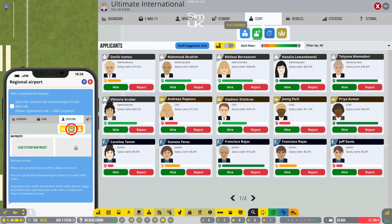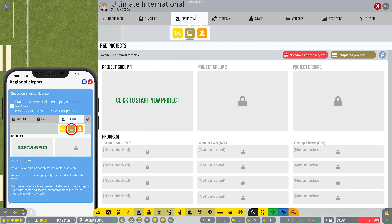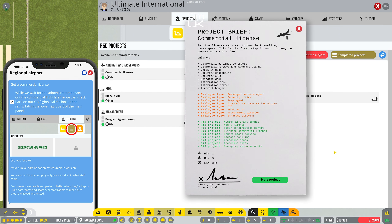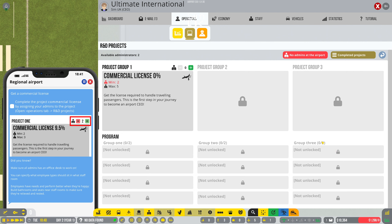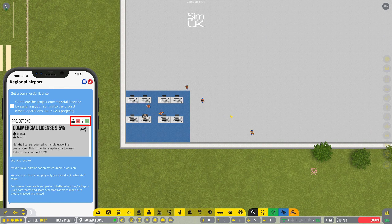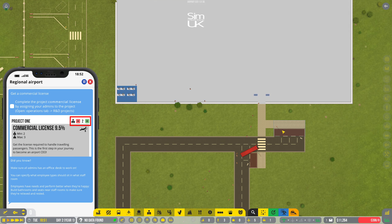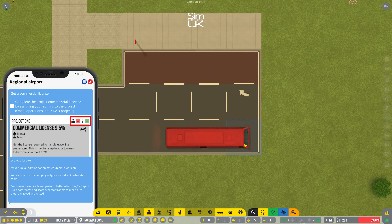Start the commercial license project in the R&D tab. Operations — R&D Projects — Commercial License — start the project. Assign your admins to the project — done. Yeah, we're going to get there soon. That's an enormous terminal for such a small airport.